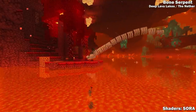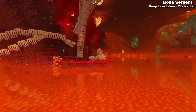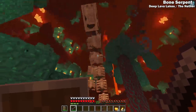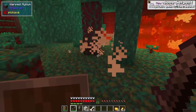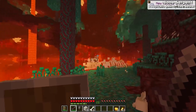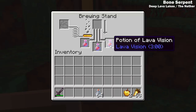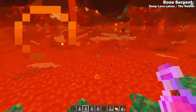In the deep lava lakes of the Nether, you can find the bone serpent. This giant creature is hostile to players and wither skeletons. When it targets a creature, it will leap out of the lava and attempt to crush it underneath it. When defeated, bone serpents explode into piles of bones and have a chance to drop one of their teeth. You can brew this tooth with bottles of lava to get potions of lava vision, which allow you to see in lava as if it were water.